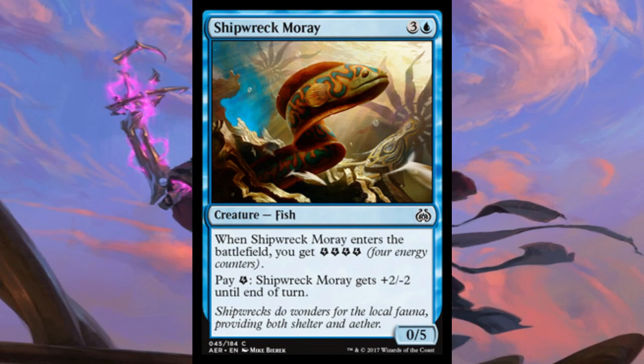Zero play is probably the real answer. This is Shipwreck Moray — it's 4 mana, 3 generic and a blue, for a 0/5 fish. I like that it's just a fish. When Shipwreck Moray enters the battlefield, you get 4 energy counters. You can pay 1 energy to have Shipwreck Moray get +2/-2 until end of turn, so you can get it to a 4/1. Cards like this are pretty good in limited environments like Draft and Sealed, but outside of that, very little play. I do like that 4 mana gets you 4 energy — that seems okay for a blocking body. The mono blue energy deck could maybe utilize this — 4 energy is nothing to sneeze at — but in competitive play, never.